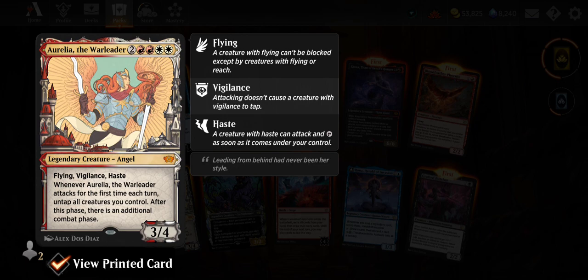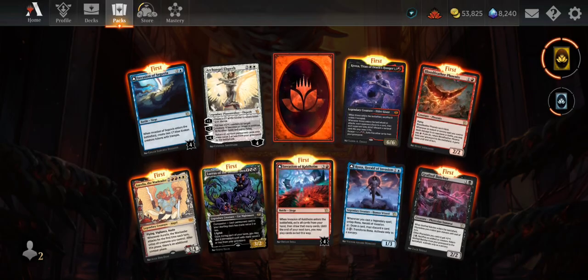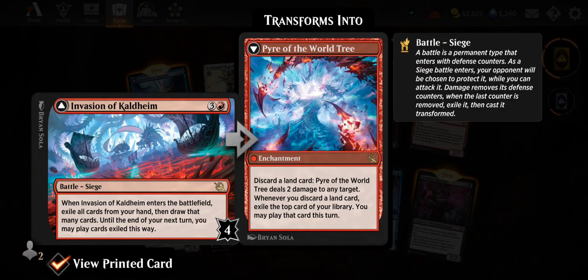Aurelia the War Leader — older card. Invasion of Call Time — three and a red. When it enters the battlefield, exile all cards from your hand then draw that many cards. Until the end of your next turn you may play the cards exiled this way. Interesting impulse draw. It transforms into Pyre of the World Tree — discard a land card: deal two damage to any target. Whenever you discard a land, exile the top card of your library and you may play it this turn. Start pitching lands, blowing people up, and getting more cards off the top.